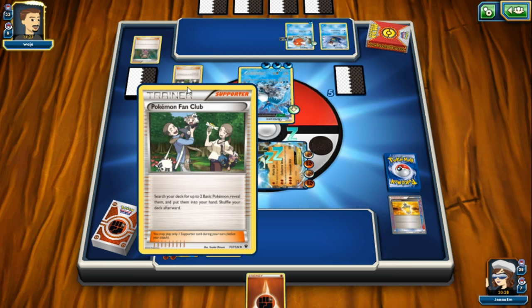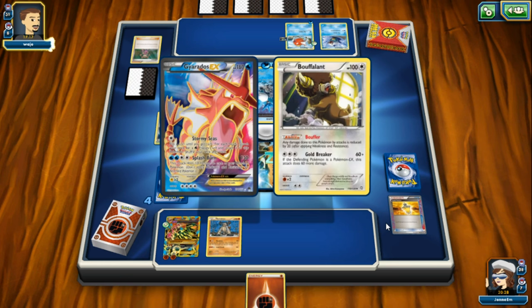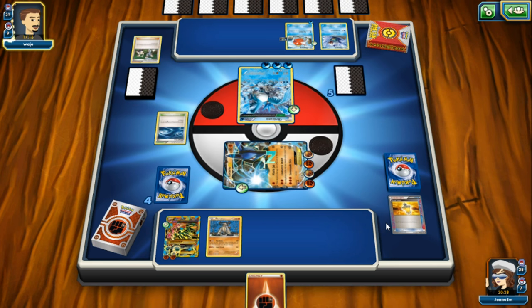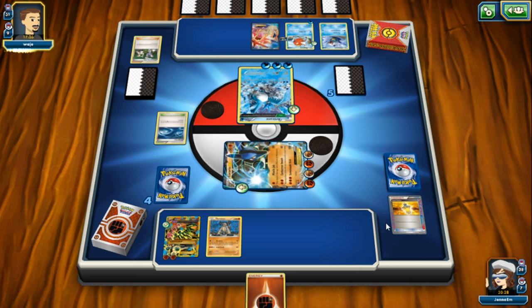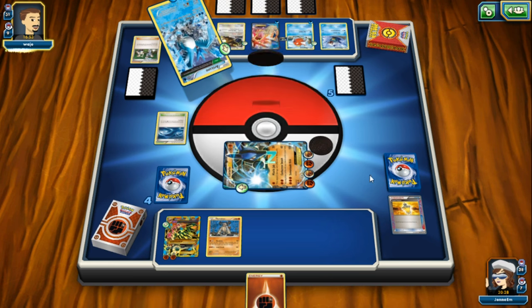His Pokemon Fan Club lets him search for up to two basic Pokemon - it's a shiny Gyarados EX full art, and Buffalant, which is a very popular card and easy to mix into any type deck. Personally I love cards with abilities because they're so useful - the card works for you even if you have no energy attached. Gorgeous card!